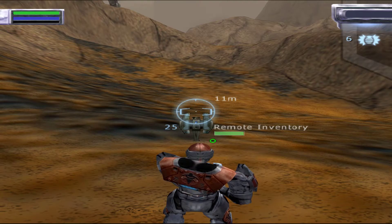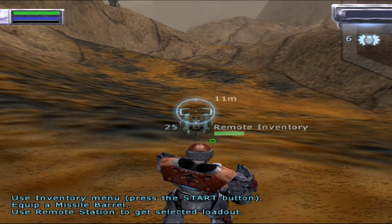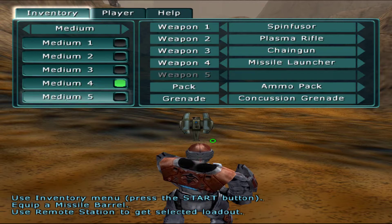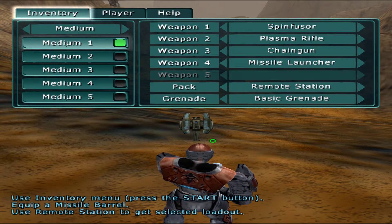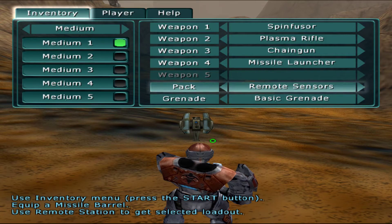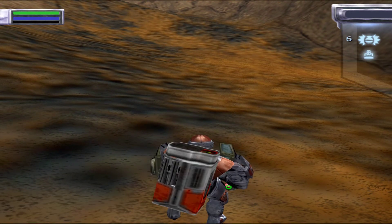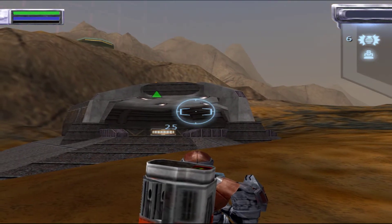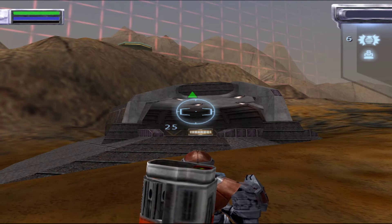Deploying that station left you without a pack, so let's get a new one. This time, I want you to select a missile barrel pack. These can be used to change out barrel types on base turrets. Go ahead and get one now. Now I want you to go to the turret I've waypointed. Approach it, target it, and press the circle button to swap barrels.